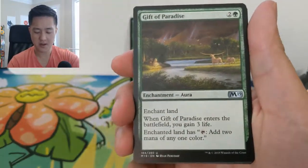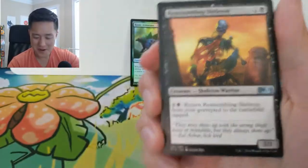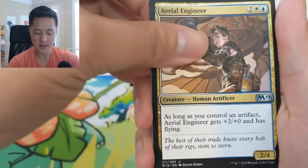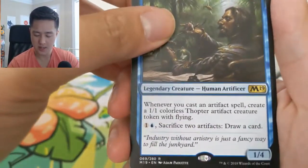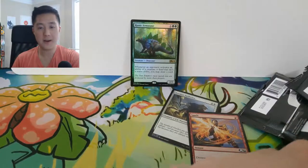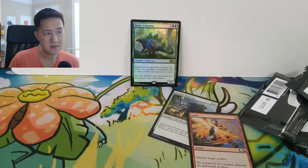Gift of Paradise — this is our last pack. I love the idea of it, just keep bringing them back, but too slow. Aerial Engineer, and then lastly — come on, let's get at least one mythic — boom! Skyscanner. Thopterist: sacrifice your artifact for a card. All right, so pretty bad opening — not going to sugarcoat it. We did get a foil rare, but it's not very good.